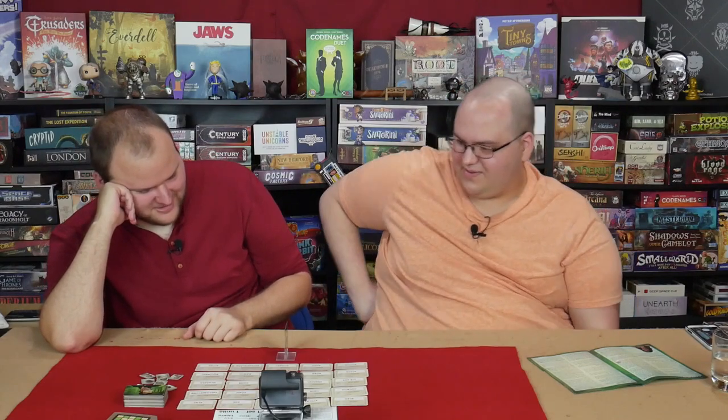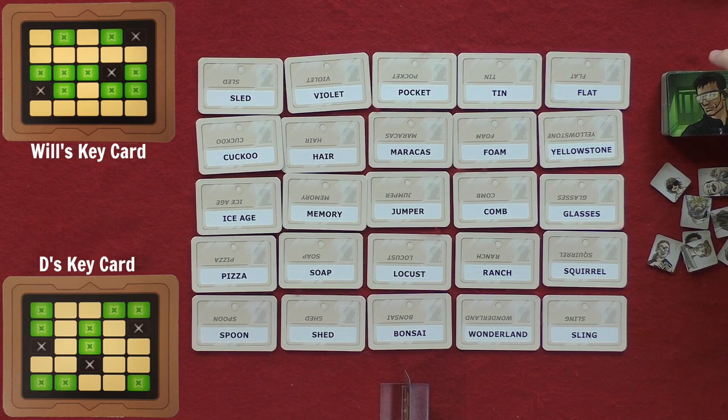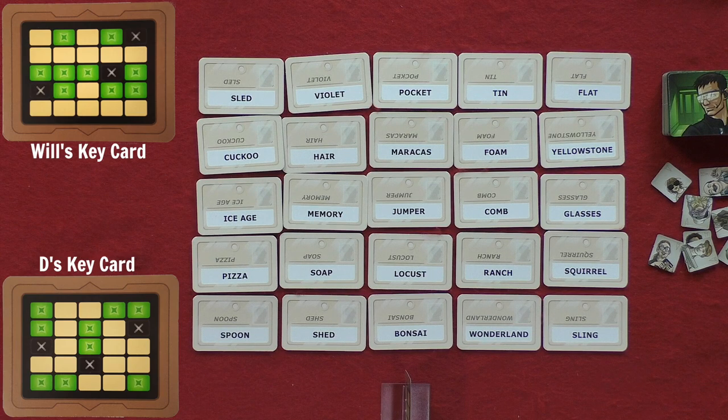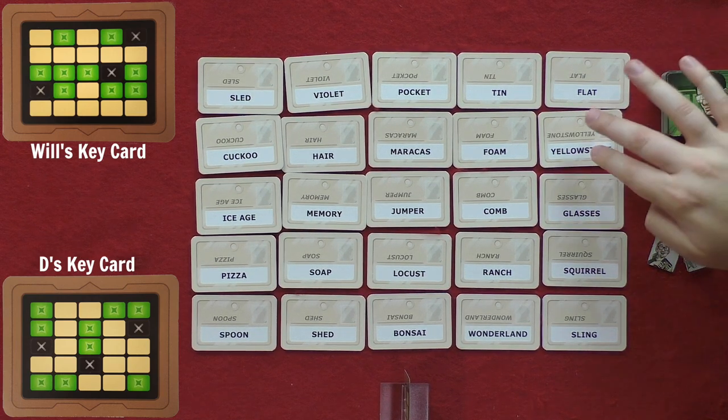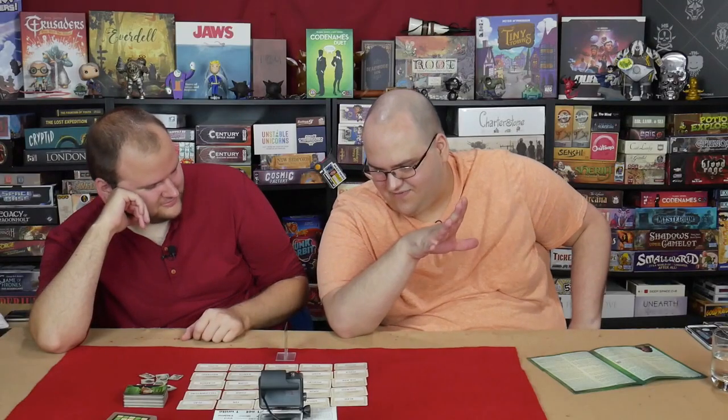Alright, Will. First clue of the game. Going nuts. My clue is: Wooden. Four. Wooden for four. As in W-O-O-D-E-N. Made of wood. Because wooden can also mean stiff — like, he gave a wooden performance in the film.